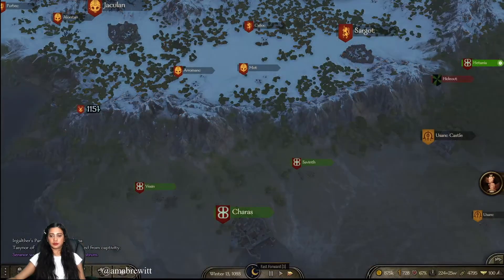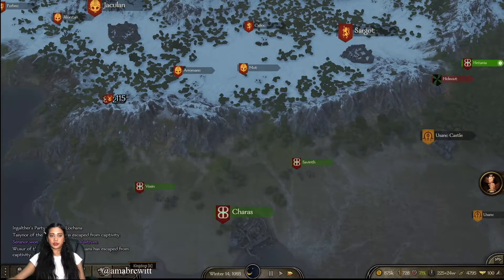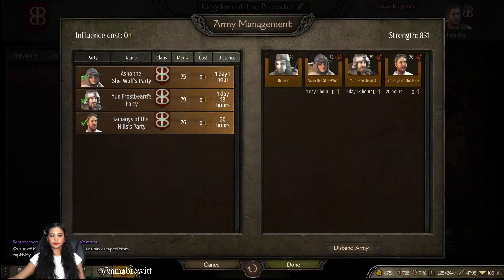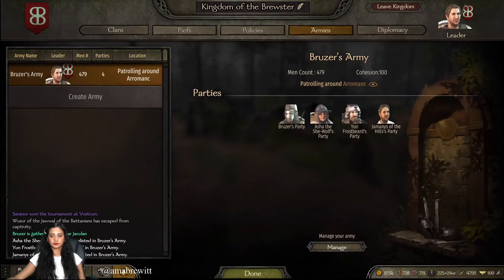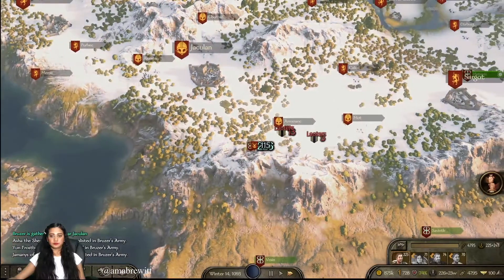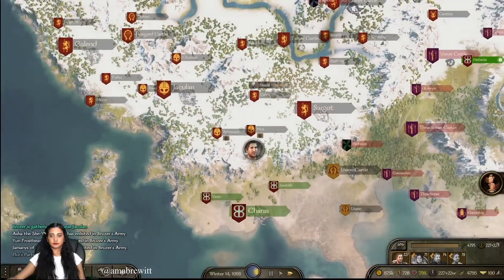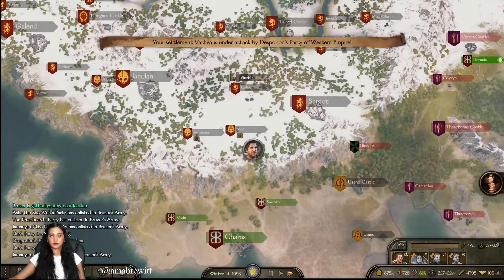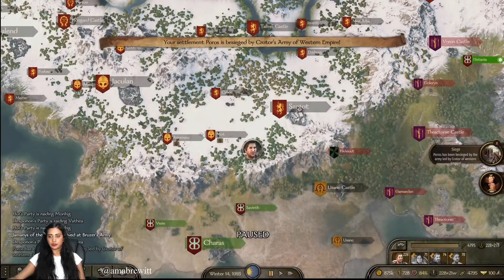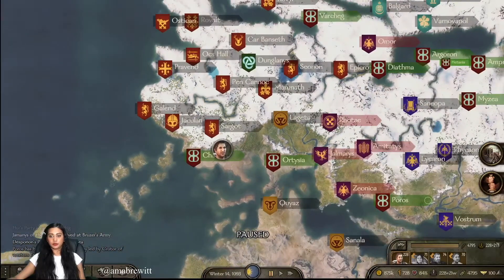Oh my god it took so long. Okay, let's create an army because I think I am gonna need it. There is a place under attack — who was that? Poros. Okay, I think I will go to Poros then. Oh, it's far away.